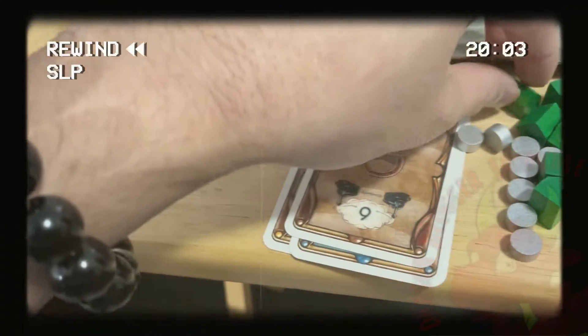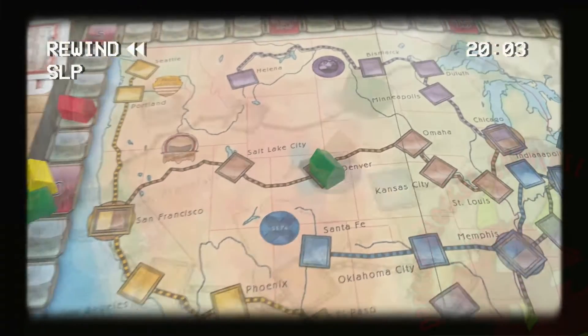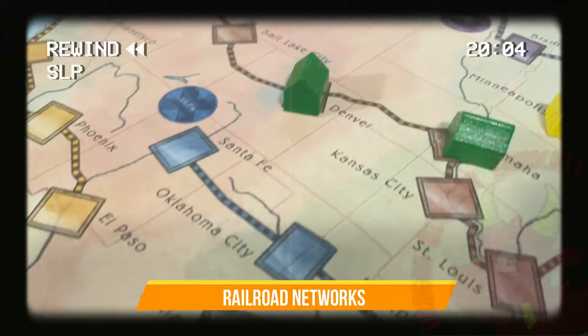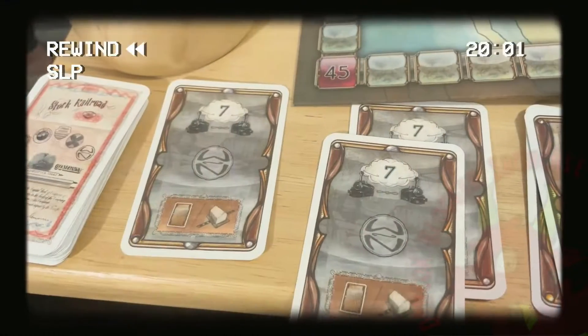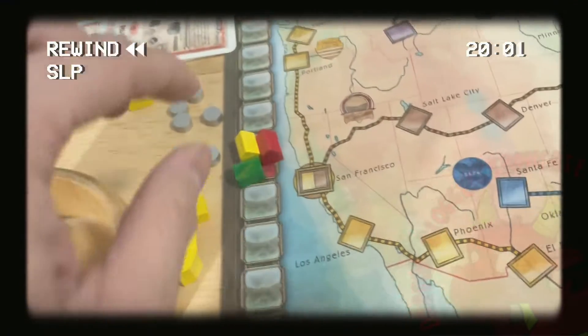The player who dropped out of the auction last takes the action that the winner didn't take. If a player sells stock, they either sell all the shares of the color they own, earning as much per share as the number of those stocks face up on the table, or they sell none of them. In the latter case, the player places a station depot on an empty space of the appropriate color on the game board.